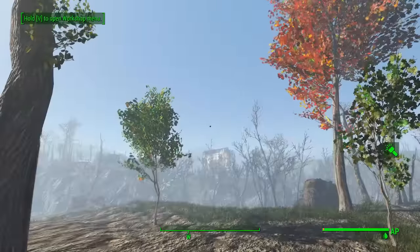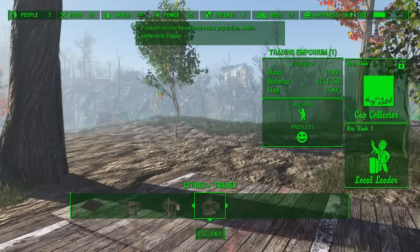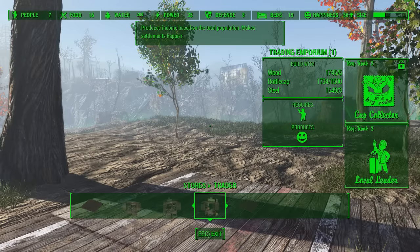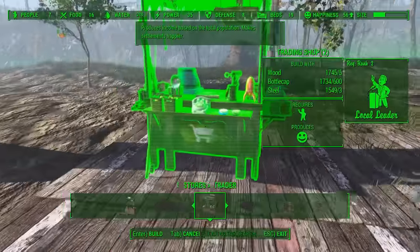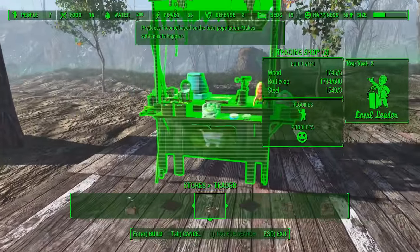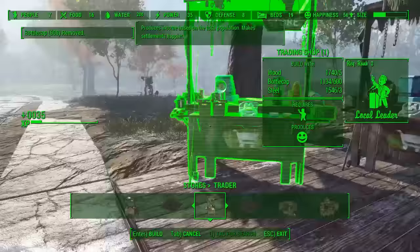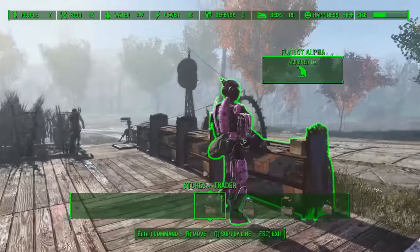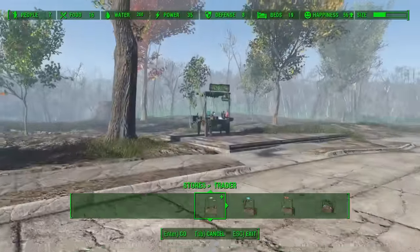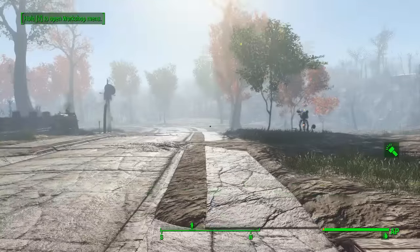So we got that taken care of. Can't do Handle Splats, we'll do that later — just a different version of the trading emporium, which you could do, but we don't have level two Cap Collector and we won't get there for a while. Trading shop — it's really the one I was looking forward to the most. Let's cancel that out. Here's a question, Funbot Alpha — can you work a general store? He can! Funbot Alpha gets to be the storekeeper — that's hilarious, I love that.